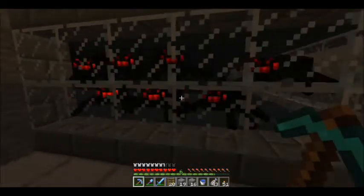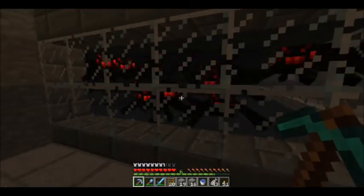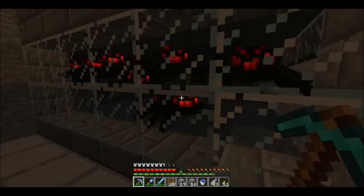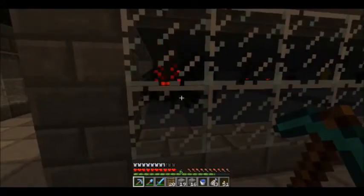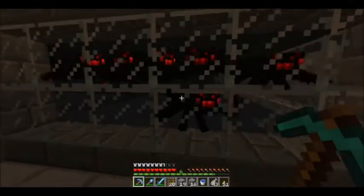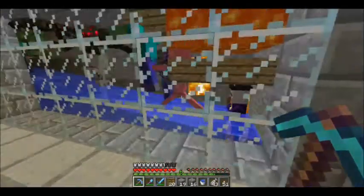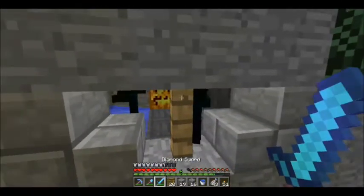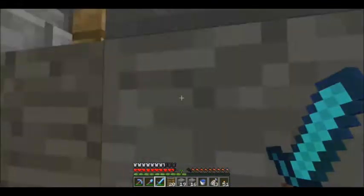This is one issue with the setup we've got at the minute. If you look in there you probably won't be able to see very well, but we have about 50% of the spiders over here tracking us through the wall. If you look at the other mobs, they don't track us through the walls, but these spiders do, and that is quite a bit of an issue. I honestly don't think it will affect the rates too much based on the fact that we've got quite a few mobs in there. It might actually help to limit them.